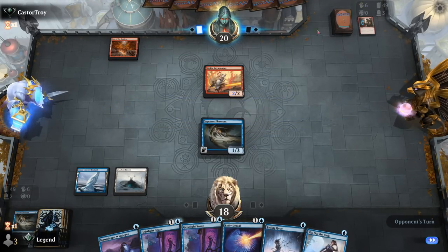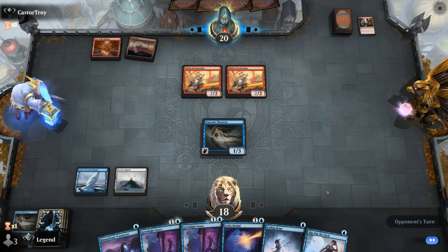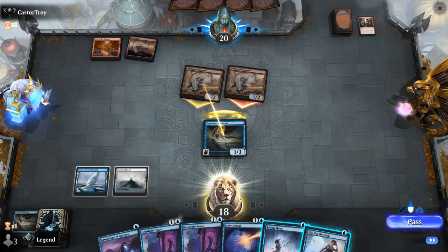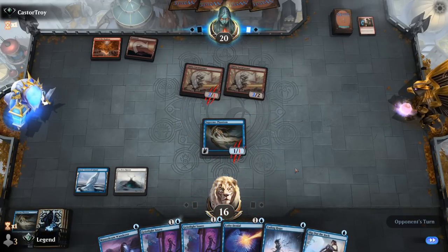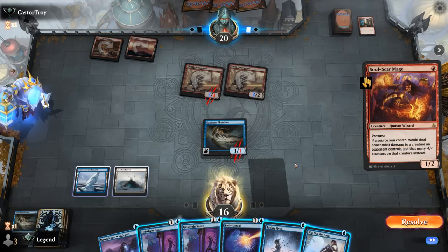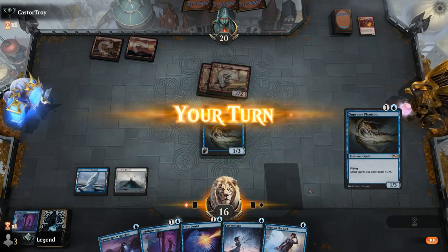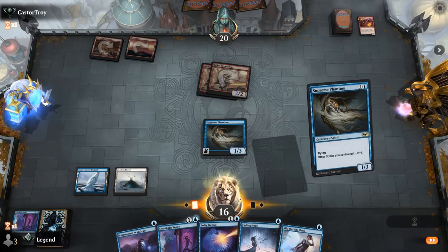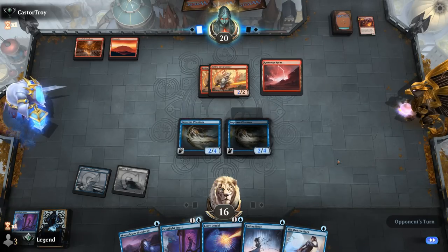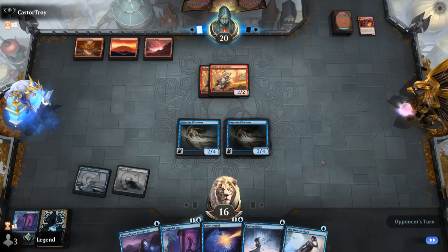A Laverrunner 2/2 haste hangs back. I'll pass with plenty of counterspells available, as opposed to playing Wanderer and being tapped out. Opponent missing land drops means their hand is full of spells, but same can be said for our hand. Another Laverrunner resolves. We'll block and then maybe use Slip Out the Back to save Phantom from a burn spell, and then we'll have a Phantom that can profitably block Laverrunner.